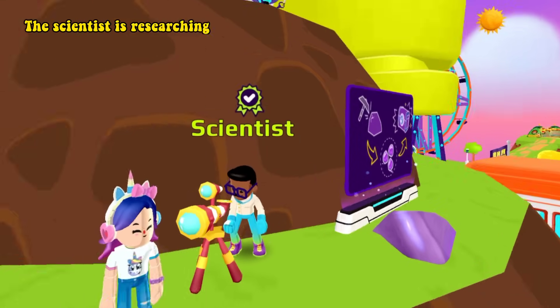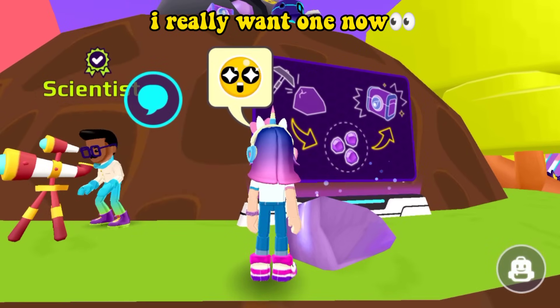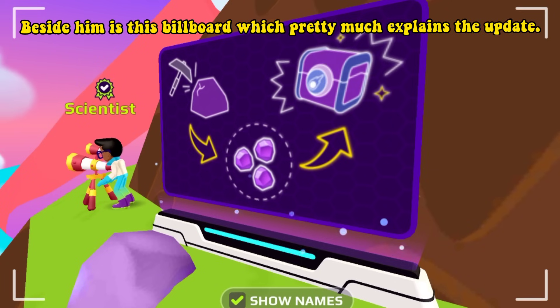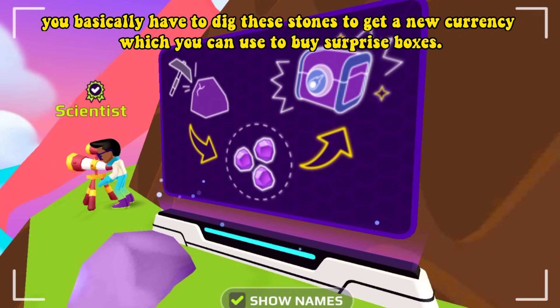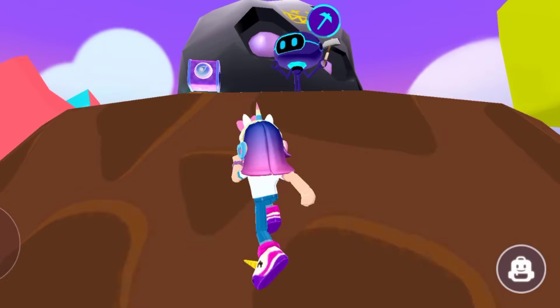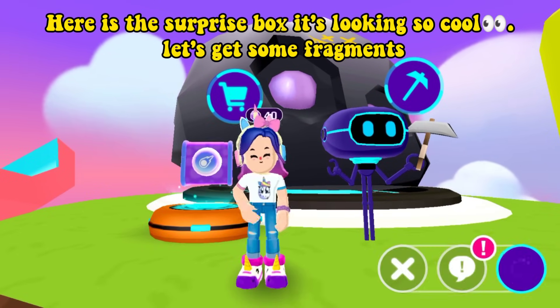The scientist is researching with these oars, and look at the telescope he has — I really want one now. Beside him is this billboard which pretty much explains the update. You basically have to dig these stones to get a new currency, which you can use to buy surprise boxes. You can only collect 50 currency every day. Here is the surprise box — it's looking so cool.